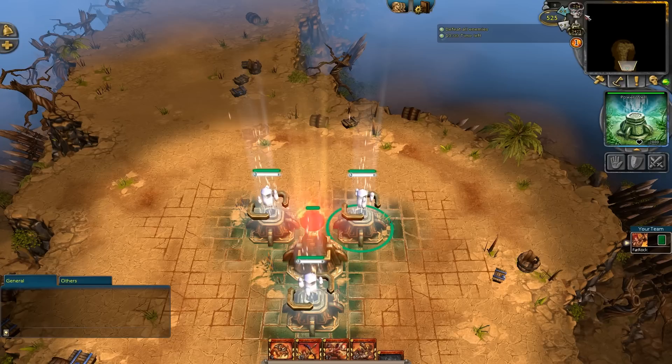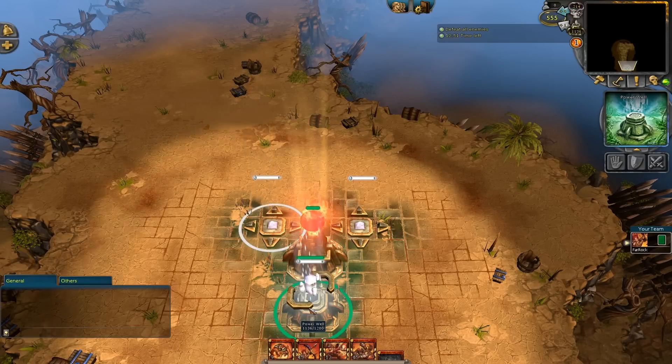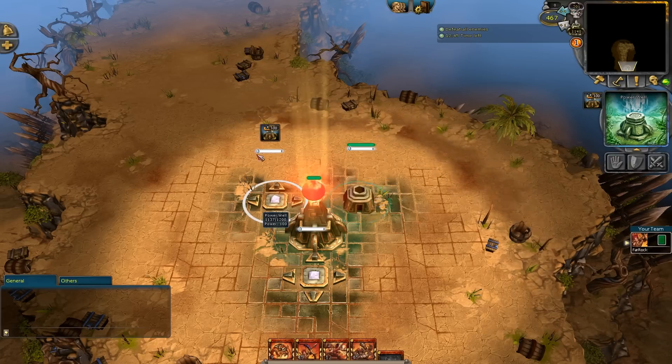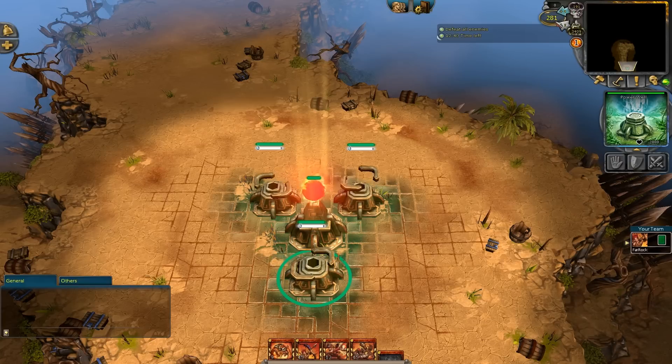Let's see what happens if this power well dies. I'm right now at 230 in void. Nothing. And this guy? Nope. All gone — I didn't get any void. Now sure, I can rebuild these wells, but that takes another 100 power each. I had like 500 power, now I'm down to here and still didn't get void.